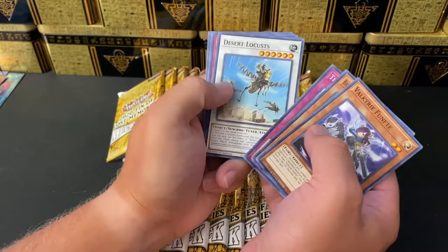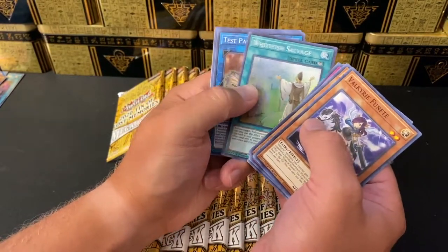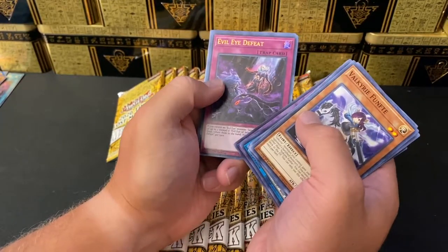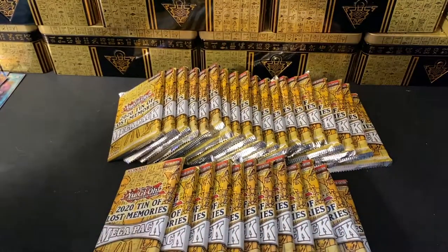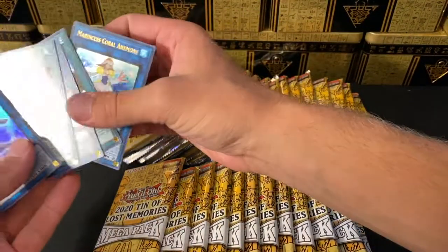Basilisk, Time Thief, Desert Locust, Gladiator Beast, Tenyi Spirit. White Fish Salvage, Test Panther, and for a prismatic: Destiny Hero Dominance. Not too bad. We got Evil Eye Defeat and Cherubini, the Ebon Angel of the Burning Abyss.